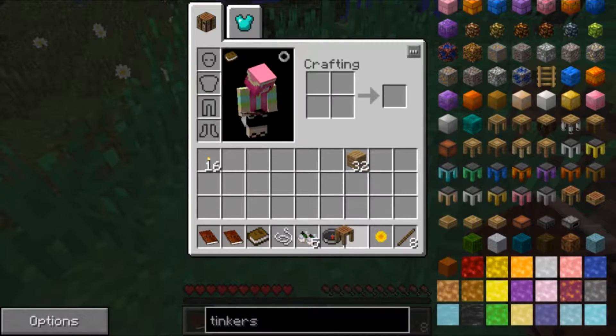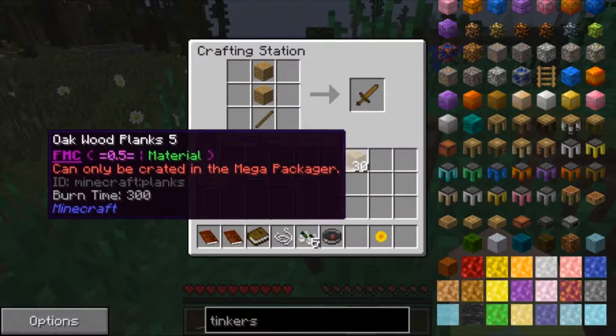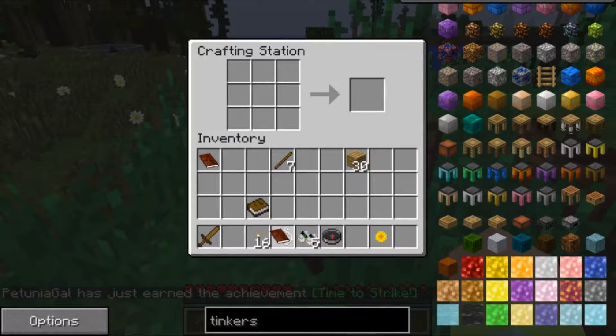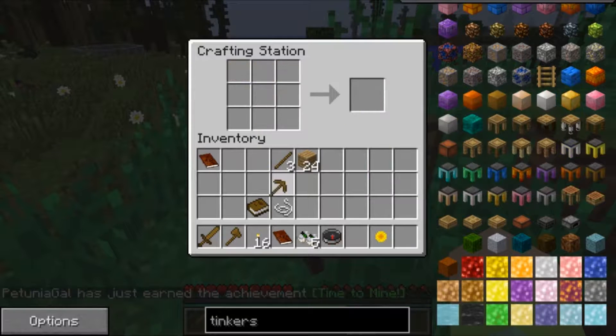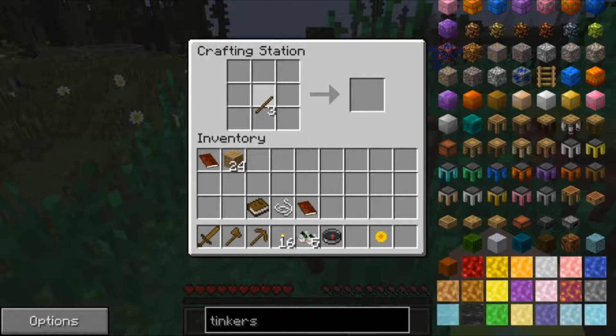Let's make some tools — we need some basic stuff. We'll do a sword; not that a wooden sword is going to be that handy. Let's get a pick — actually let's do an axe, because we definitely want an axe. That'll help out extremely in the beginning because I hate punching wood. We'll make all of these. Let's do a shovel too — I don't know if we're going to need a shovel right now but it could come in handy.